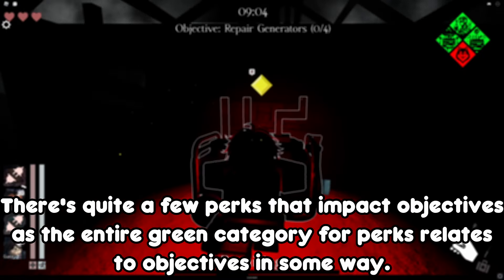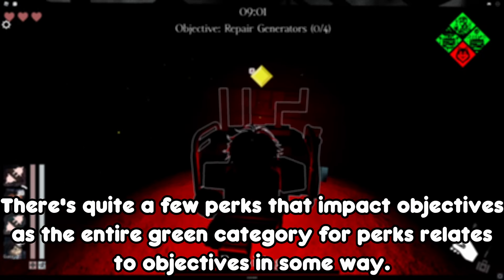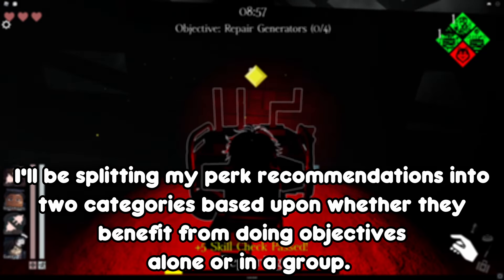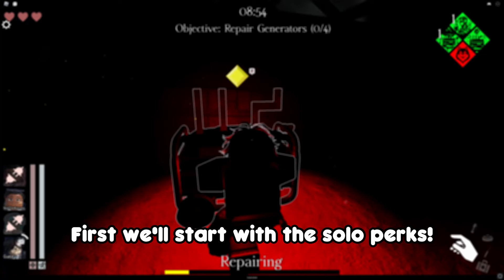There are quite a few perks that impact objectives, as the entire green category covers perks related to objectives in some way. I'll be splitting my perk recommendations into 2 categories based upon whether they benefit from doing objectives alone or in a group. First we'll start with the solo perks.